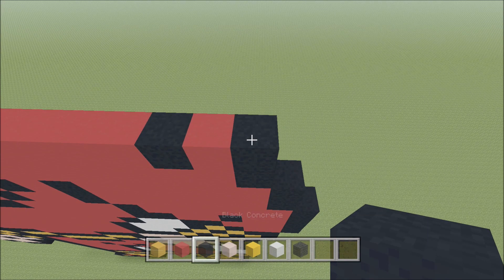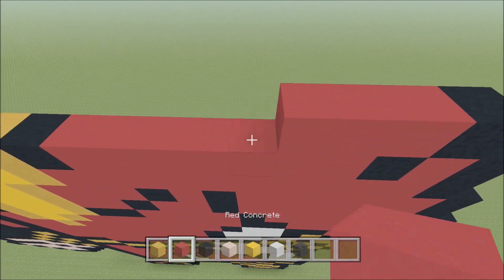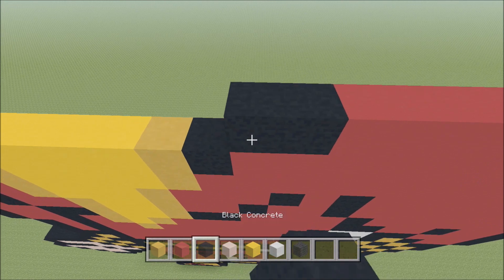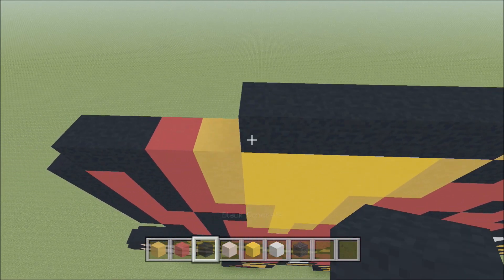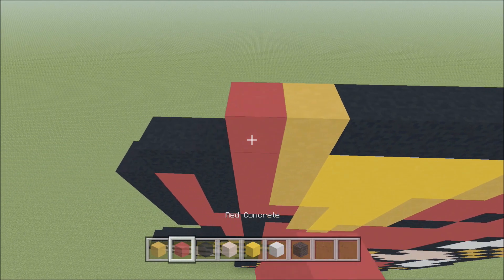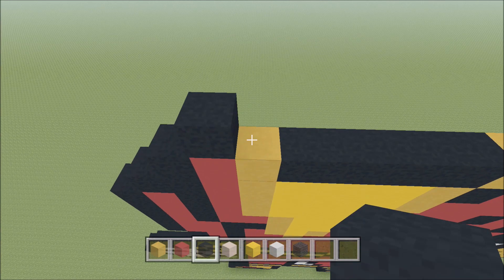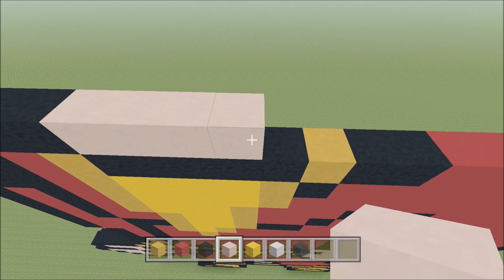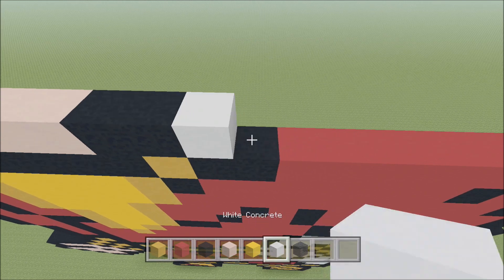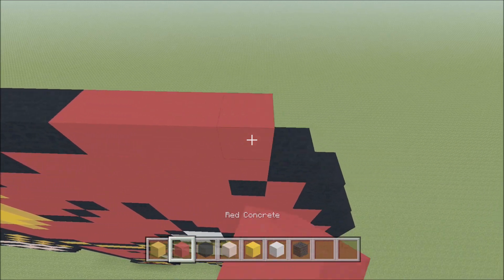Move up, move in one space from the right. Above this Red, build up with a Black. To the left add six Red, two Black, a Yellow, five Black, a Yellow, Red, Black. Move up, move in one space from the left. Above this Red, build up with a Black. To the right add a Black, two Red, four more, two Black, two White, two Black, four Red, and a Black.